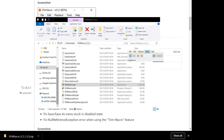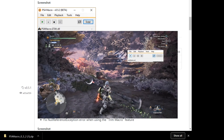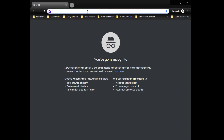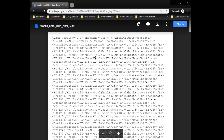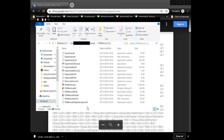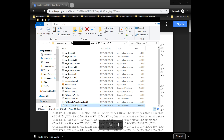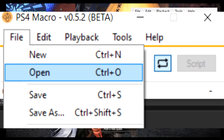We have PS4 Macro running. I won't show you how to record macros — let me know if you want that. I'm going to give you my macro to run. I've uploaded it to Google Drive — link in the description. It'll take you to an XML file; these macros are all saved as XML files. It's quite a lengthy file — just click Download. It'll take a while because it's a large macro, lasting more than 50 minutes even after running it through the compressor. Then copy it into the PS4 Macro folder, because that's where it looks for all your saved macros. In PS4 Macro, click File, Open, and select that XML file.